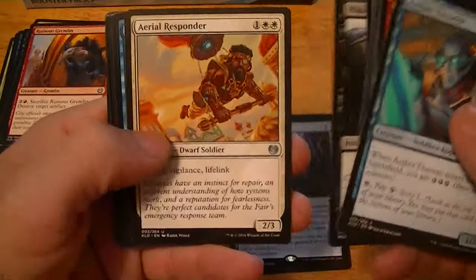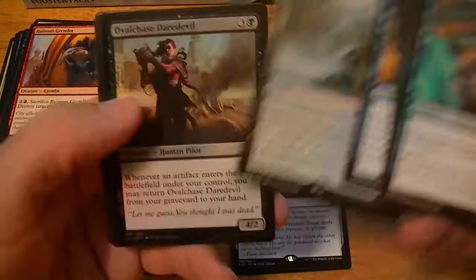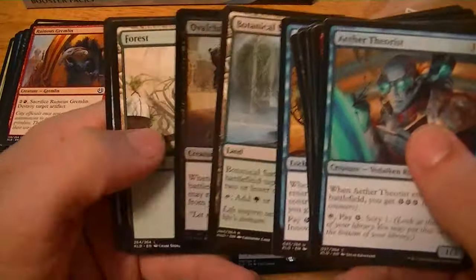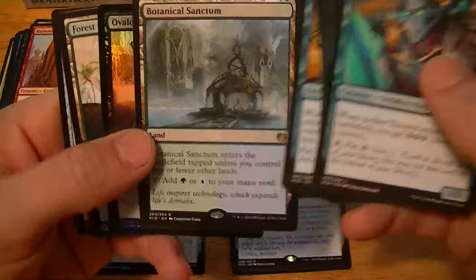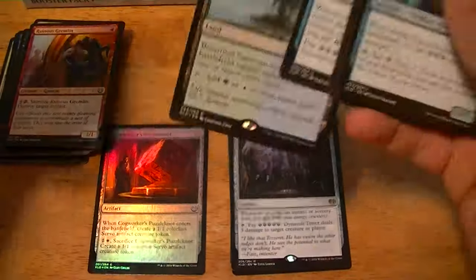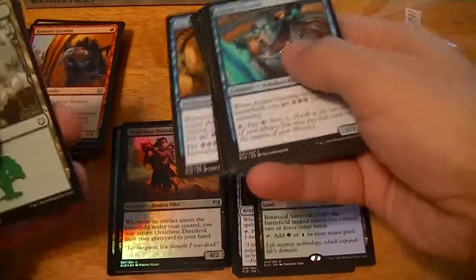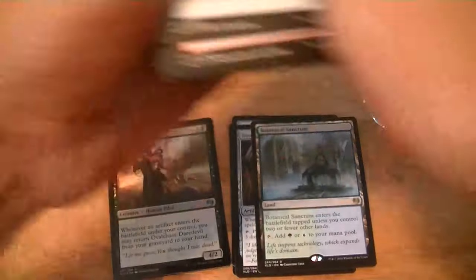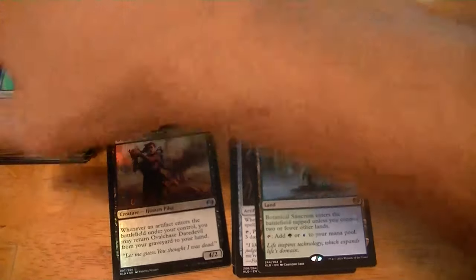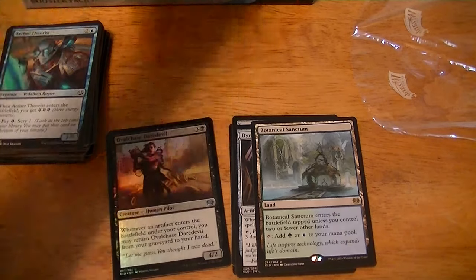Make Obsolete, Aerial Responder, Era of Innovation, Botanical Sanctum — the green-white dual land. That one's got five dollars.